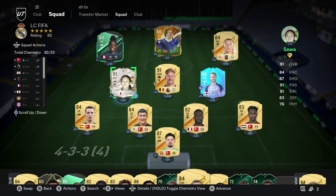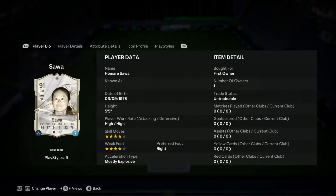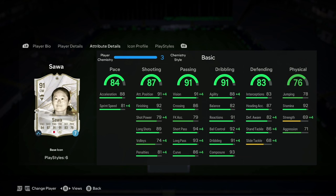As you can see on screen, this is the team I'll be starting her in. Sauer's 5'5", she's got high attacking and high defensive work rates, she's right footed, and she has 4-star skill moves and a 4-star weak foot, with a mostly explosive acceleration type. She can play in centre mid or CAM. Key stats include 88 acceleration, 91 attack positioning, 92 finishing, 89 long shots, 91 vision, 94 short passing, 93 long passing, 86 curve, 88 agility, 91 reactions, 92 ball control, 91 dribbling, 93 composure. Her defensive stats are relatively well rounded in the low to mid 80s, apart from slide tackle which is only 68.